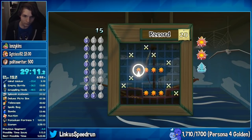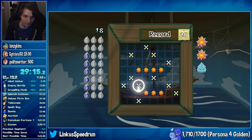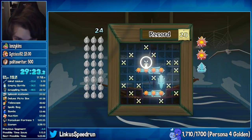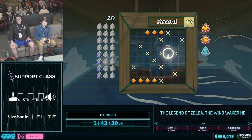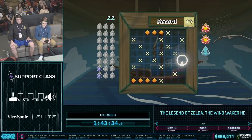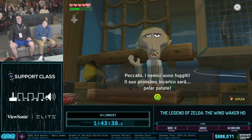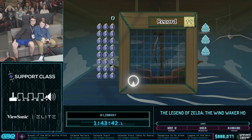The rewards needed from this minigame for 100% are the heart piece and two treasure charts, which are earned by winning twice and also beating the high score of 20. Generally, Linkus will reset if it takes him longer than 2 minutes and 30 seconds to beat it, otherwise it will take too much time and cost too many rupees to finish the rest of the run. This actually happened during Linkus's AGDQ 2019 run — he tried the minigame for about 3 minutes but ran out of rupees and had to come back later. After returning, it took him an additional 5 minutes including some clever, on-the-spot, never-before-seen RNG manipulation.